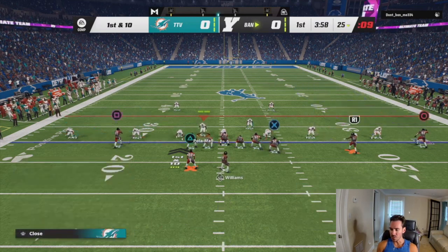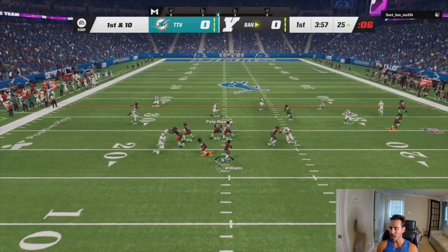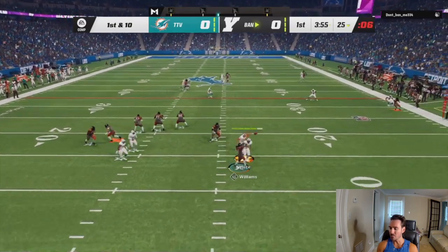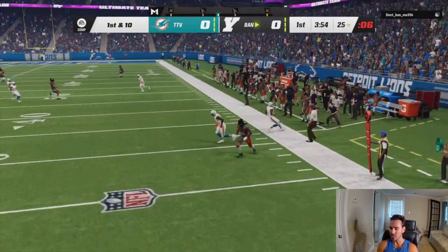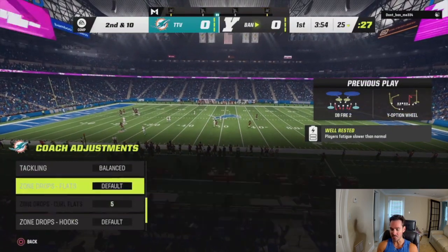What is up YouTube? It's your boy Duke, back here from SportsGamers.com. In today's episode of the Madden 23 Coaches Corner, I'm going to break down the U-Trips offense, which I believe is the most underrated offense in the game.